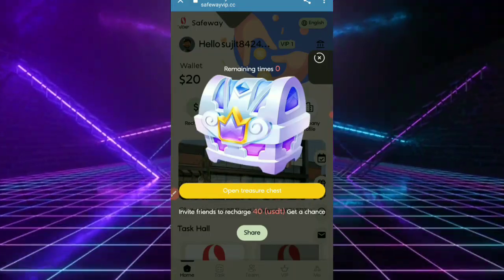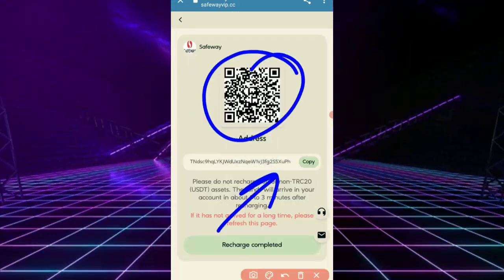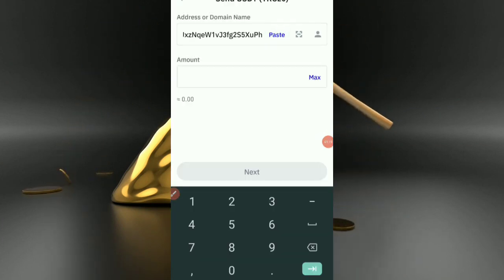Tap on the treasure chest to open it. Now, how to recharge completely: you recharge using a QR code or copy the address, then tap on recharge complete. Paste your address, enter the amount — for example, 10 USDT — then tap next.